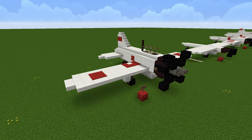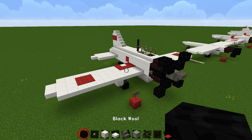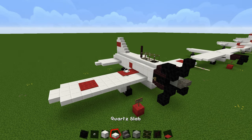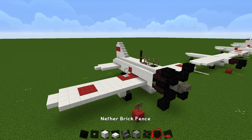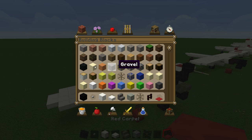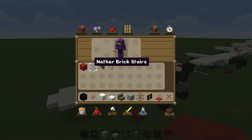If you want to build the new Zero, here's what you're going to need: black wool, buttons, block of quartz, quartz slab, cobblestone stair, block of iron, glass, nether brick fence, red carpet, red wool, nether brick stair, tripwire hook, and end rod.